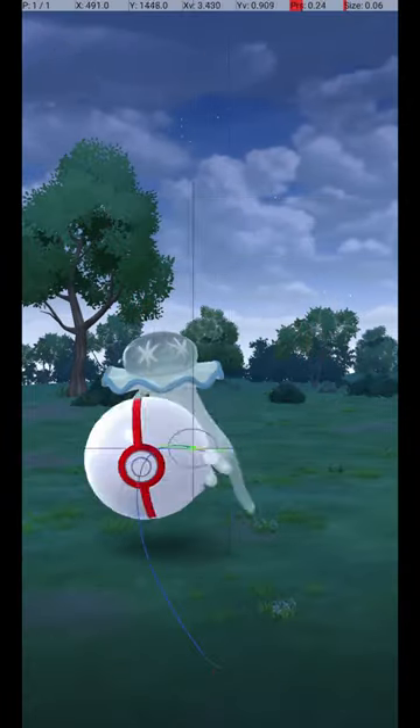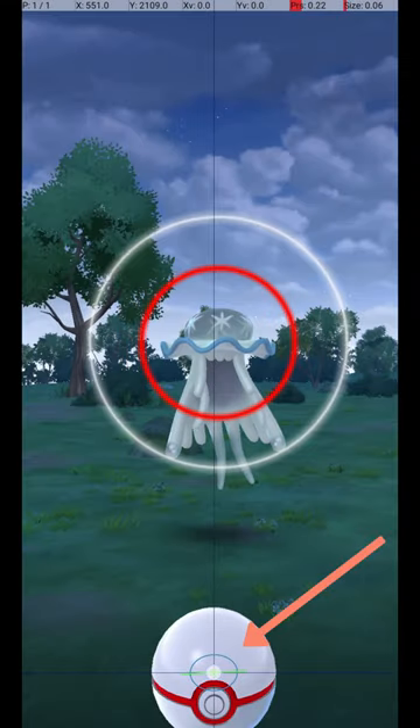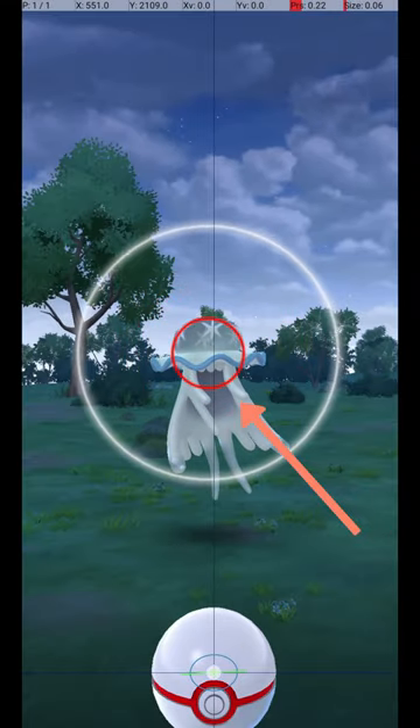To avoid wasting Pokéballs, use the circle lock technique. Do this by holding down a finger on the Pokéball until the catch circle reaches the size required for an excellent throw.